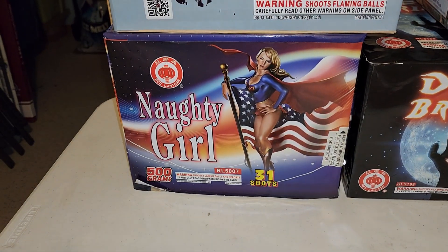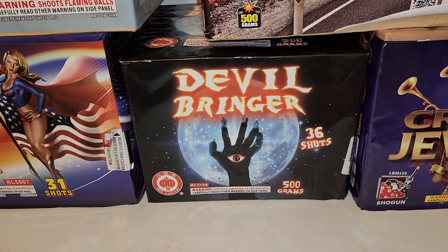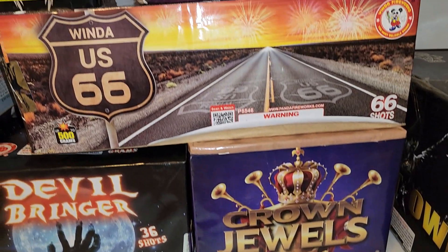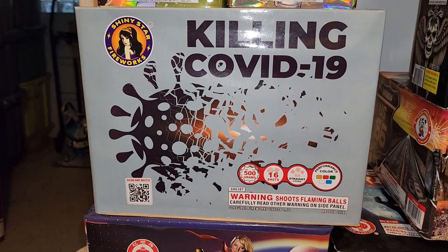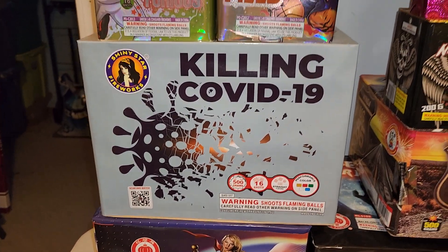Got some 500 grams: Naughty Girl by Red Lantern, 31 shots. Devil Bringer, 36 shots by Red Lantern. Crown Jewel by Shogun, 16 shots. Win the US 66. And I got this Killing COVID-19, 16 shots by Shining Star Fireworks, 500 grams.